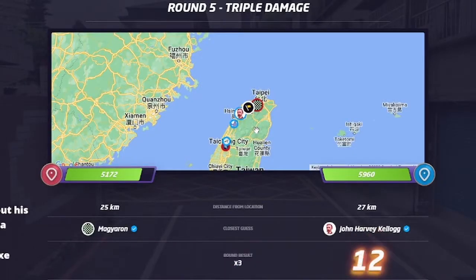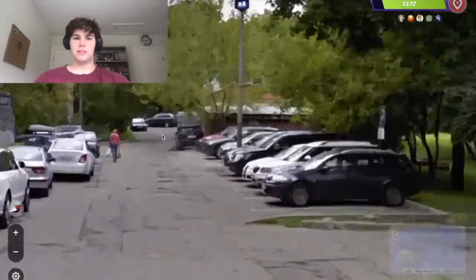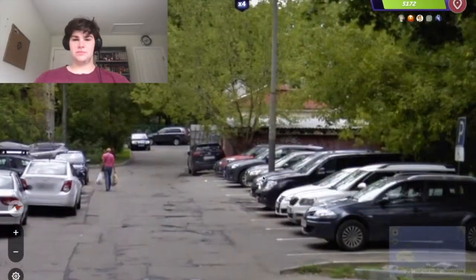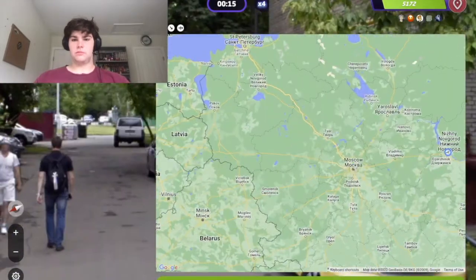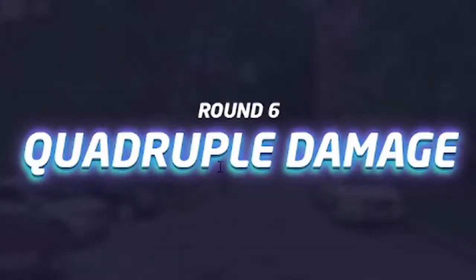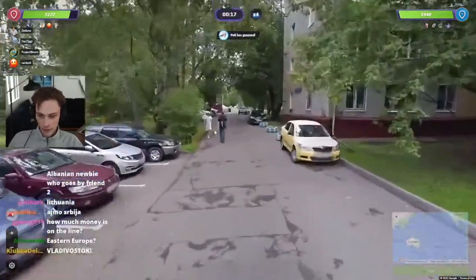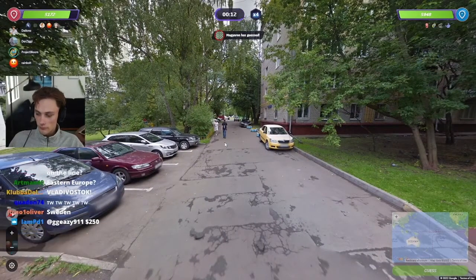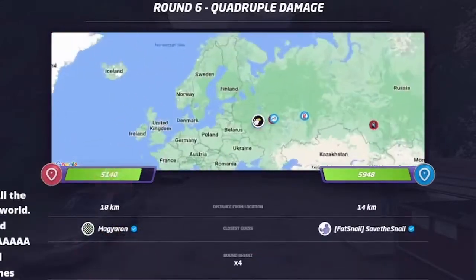Serbia picked up 12 points over Team USA going into Round 6 with 4x damage. The Russian architecture was immediately clear, and all-white license plates ruled out the European Union. We hedged western Russian cities since the trees seemed pretty normal and western. Last tournament we got knocked out by not guessing Moscow, so I made sure to guess Moscow here — and it was just Moscow. We all learned our lesson.